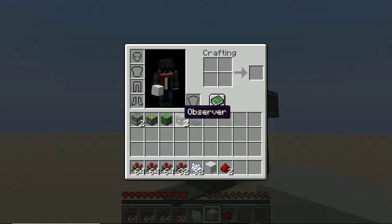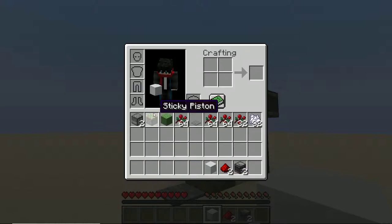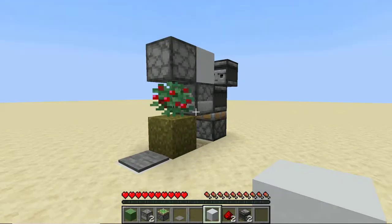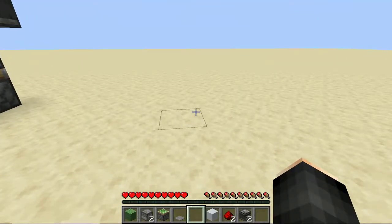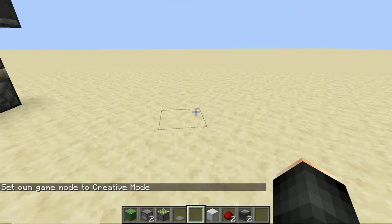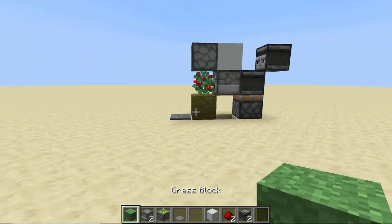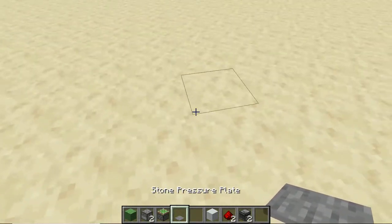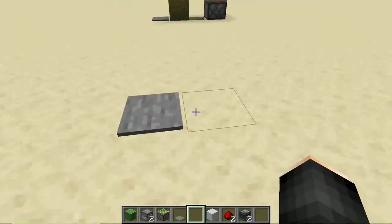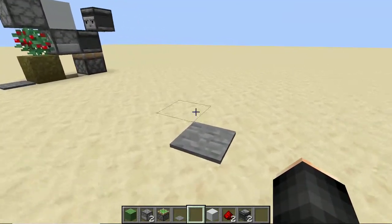Let me show you how to build this. You need the items that are in my inventory. Let me put myself into creative mode. You want to place a repeater — this farm is also four blocks wide. Let me continue building.